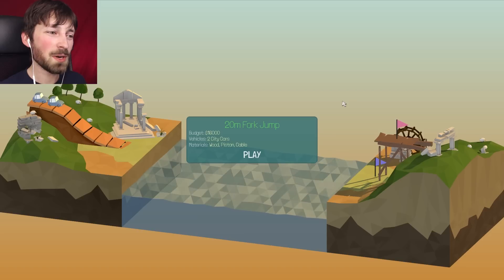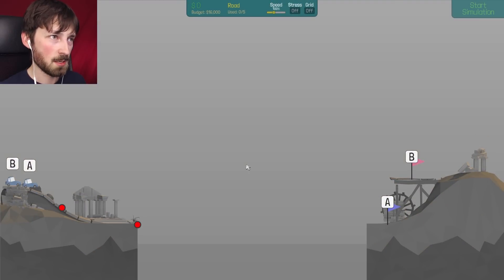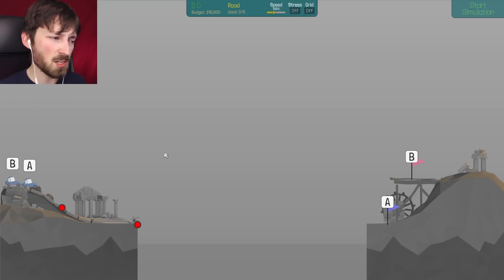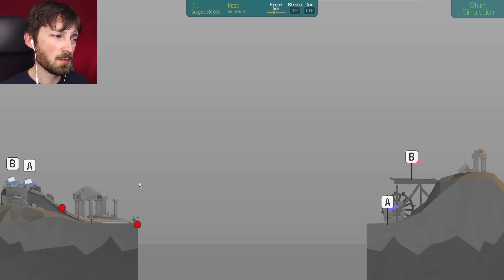20-meter fork jump, 16,000 dollars, two city cars, wood, steel, fishing, wood, wood, piston, cables — no steel. Fork jump, what? Oh no — so you need to jump and then hydraulics need to make a ramp for you to jump. That's a tall order. How the hell am I gonna do this? Sixteen thousand dollars isn't a lot of money. A goes first, A needs to jump shorter, and then B goes, so B would have to be raised up by hydraulics for a shorter ramp.